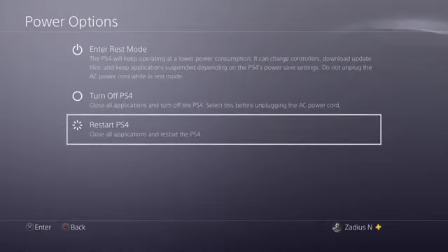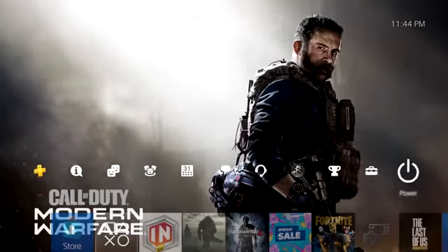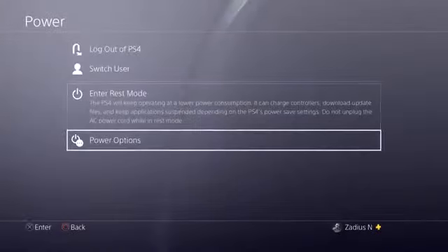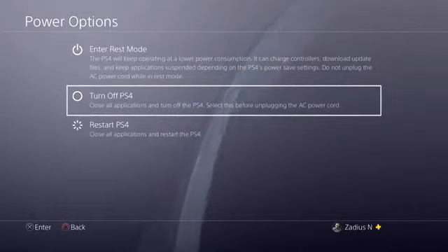Go ahead and try to install it again. If that fix didn't work, I'm going to show you how to install the update using safe mode, downloading the update over the internet. To do that, go to power and make sure you shut down your PS4 all the way — do not enter rest mode, make sure to select turn off PS4.